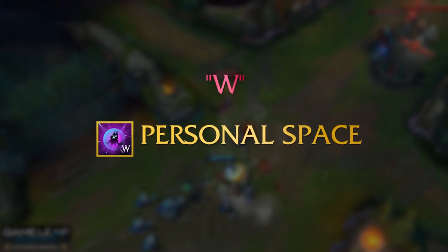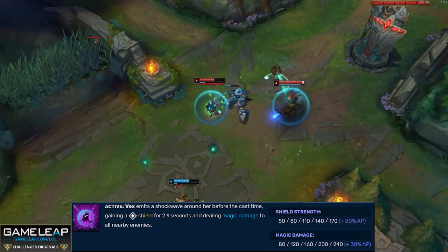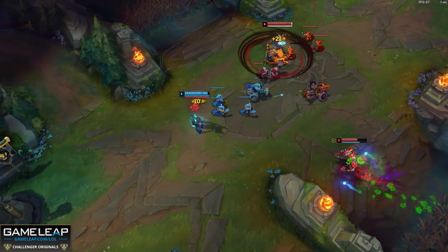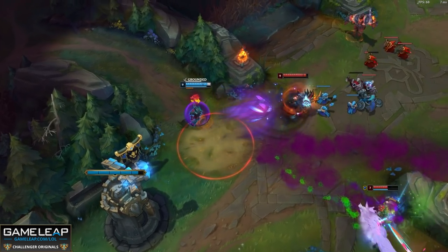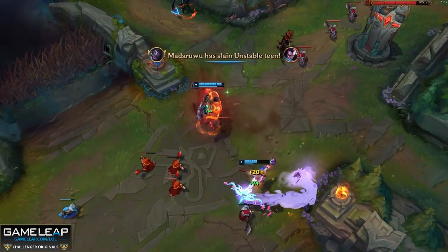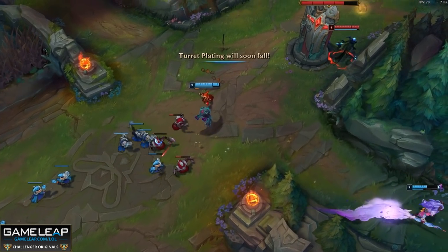Now your W, Personal Space: Vex emits a shockwave around her, getting a shield for 2.5 seconds and dealing magic damage to all nearby enemies. The shield scales off your AP, as does the magic damage, but its cooldown is pretty long and it does cost 75 mana. So really you're going to be using this for the shield itself to nullify the enemy champion's damage when they're jumping onto you. But it's also an amazing way to set up ganks for your jungler, because if you flash W onto the enemy champion and fear them with your passive, it's impossible to react to. As an engage tool with your flash or your ultimate, Personal Space is a great tool.